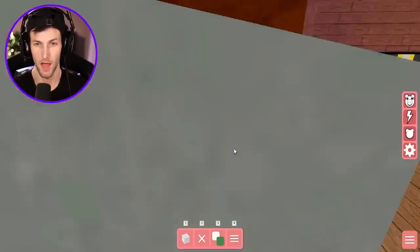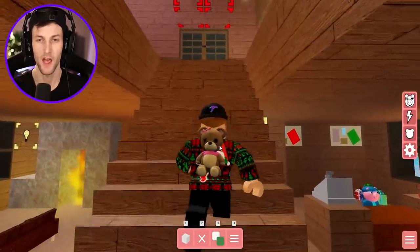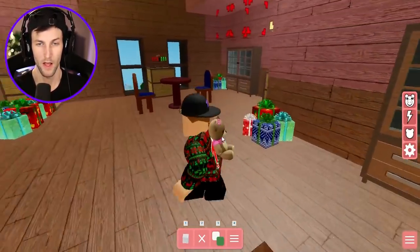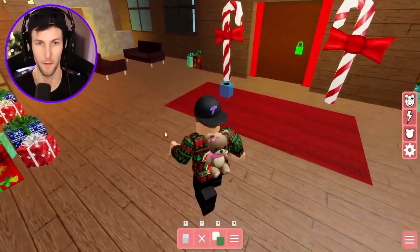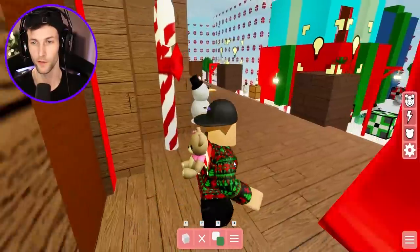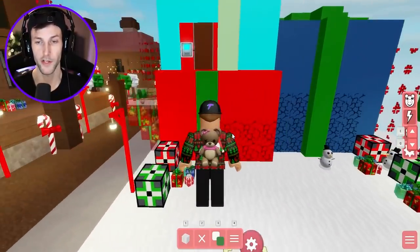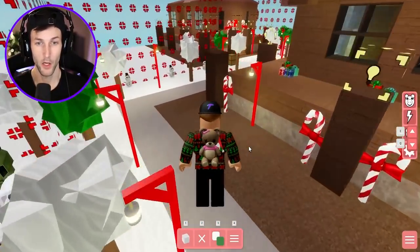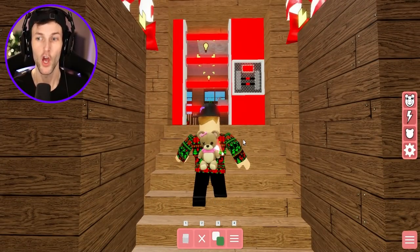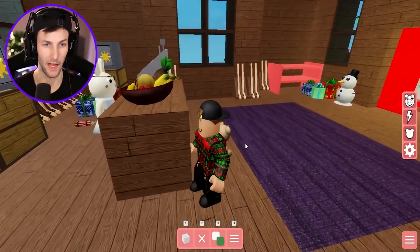We've got a little bedroom over here, and then when we go down the stairs to get to the other side, it's the same thing — you can stay in one of these rooms as well. This is the main hangout area down here with the fireplaces. Once we go outside we have a car area where you can crash into the presents and get an item.